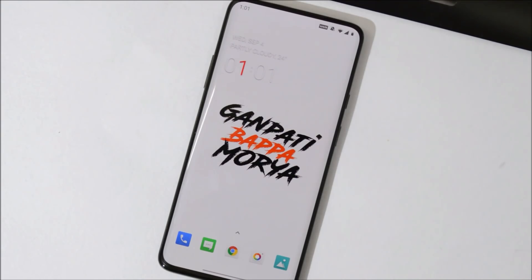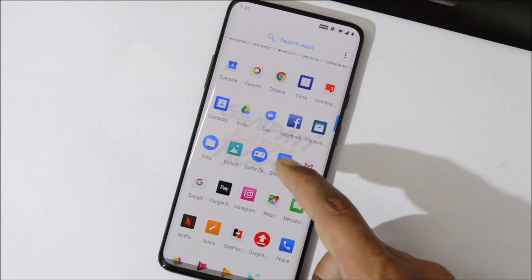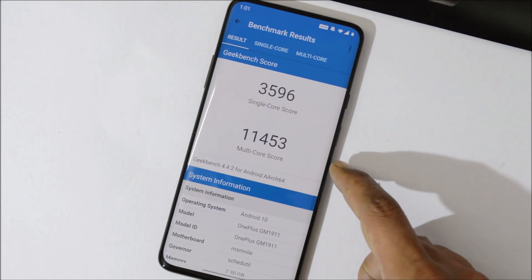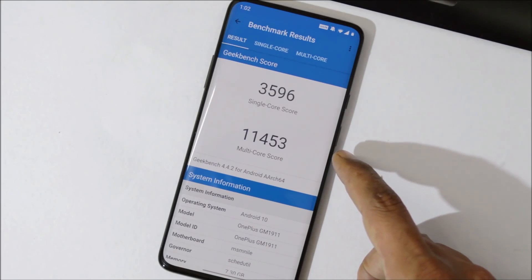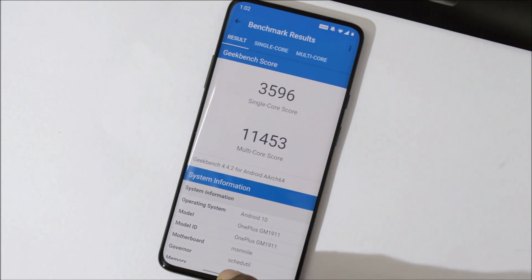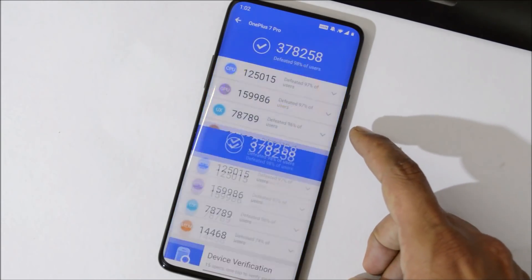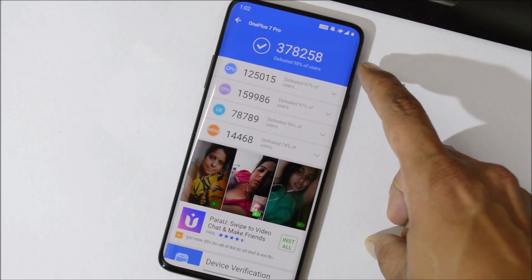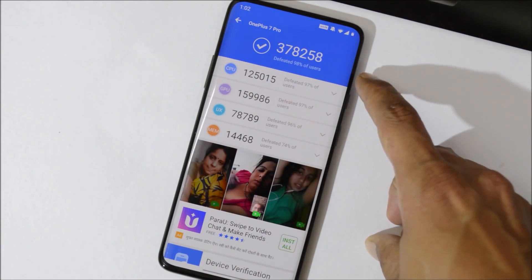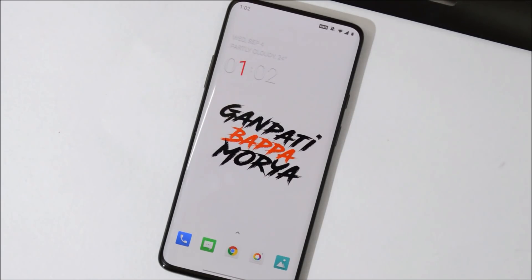Let's take a look at benchmark results. With Geekbench, single-core scored 3596 and multi-core scored 11,453. On Developer Preview 5, single-core had scored 3588 and multi-core 11,400 — so slightly higher scores on Open Beta. With AnTuTu, the Open Beta device scored 378,258 versus 375,742 on DP5 — again higher benchmark results with Open Beta Android Q.